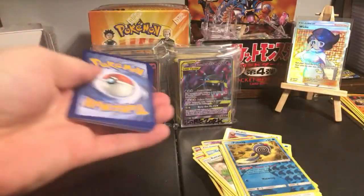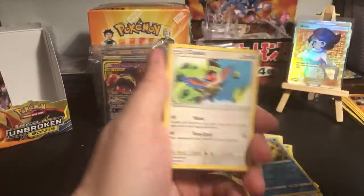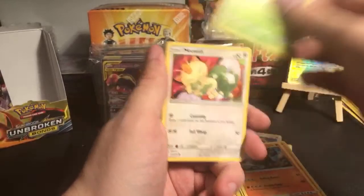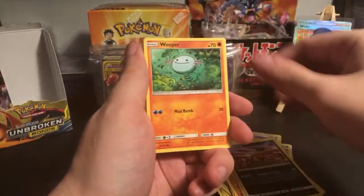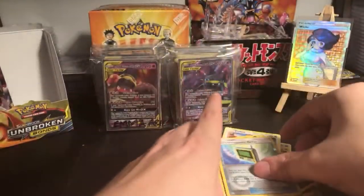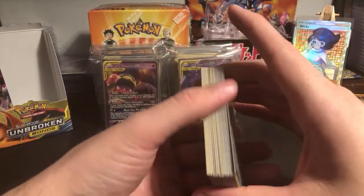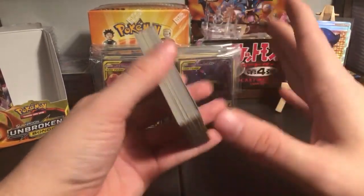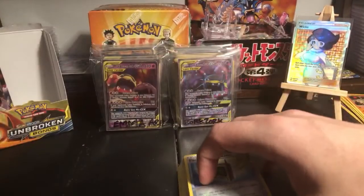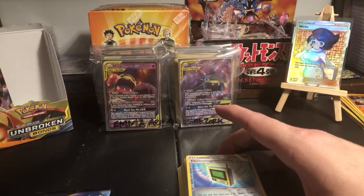That's the last pack - oh man, thank god this isn't poker. Grimer, Graveler, Grubbin, Meowth, Sandile, Whooper, Slowpoke, Electromagnetic Radar and non-holo Sharpedo. So that just shows you - you cannot predict the full arts. There will be full arts in the booster box, you just don't know where they're going to be.